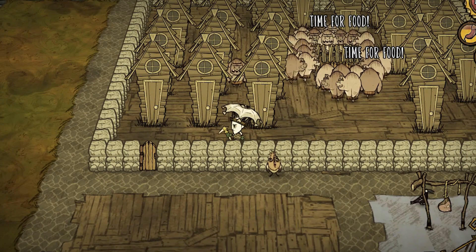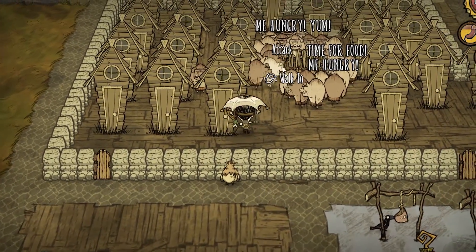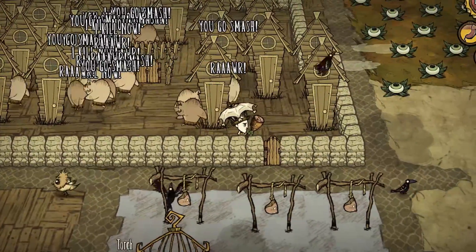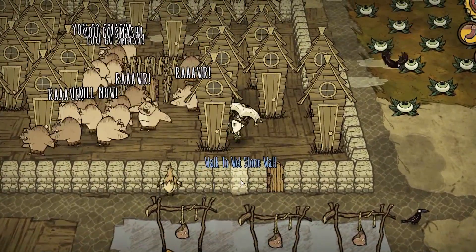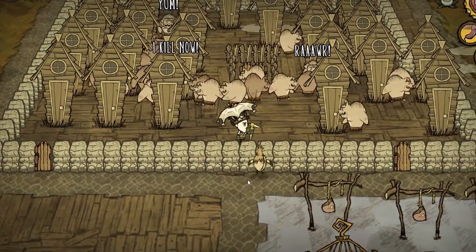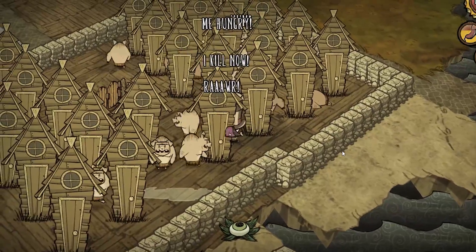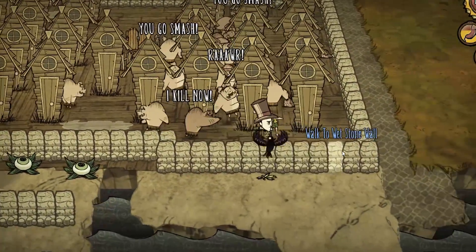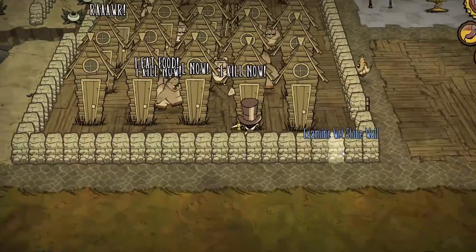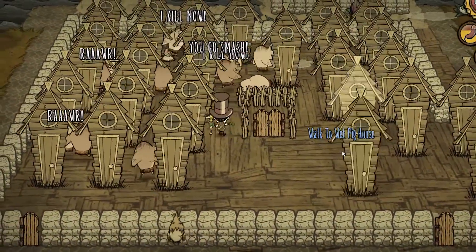Number one is food, obviously. In the last Don't Starve video I did, I demonstrated what I considered to be a most exceptional method of farming pigs for their food. Food in general refers to the ability to convert a particular mob into something capable of sustaining your character. In terms of pigmen, it is largely their meat drops, because they don't drop alternative foods such as the bunnymen do where they drop carrots.